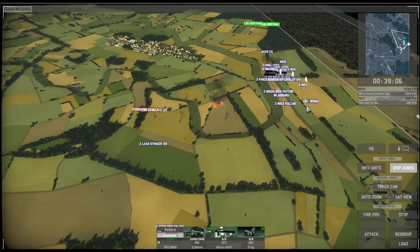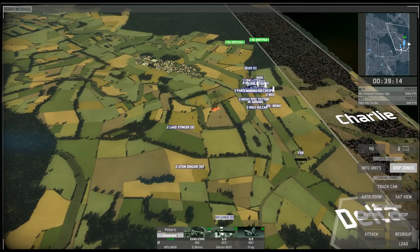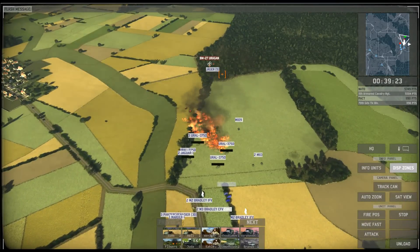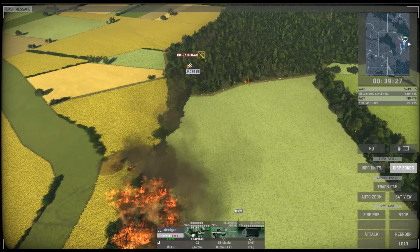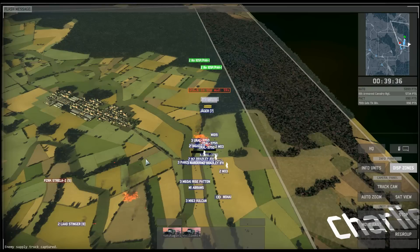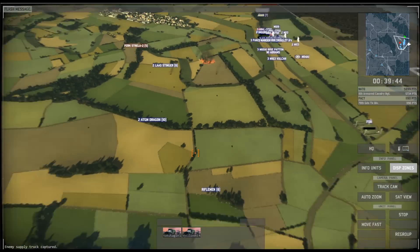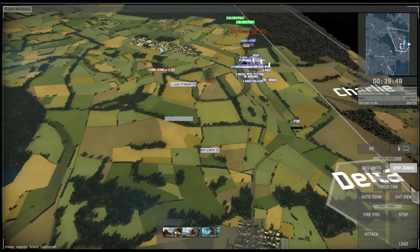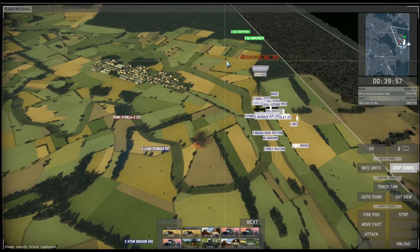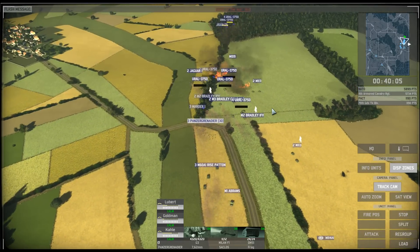The last remaining enemy units are Strela surface-to-air missiles. They are no danger to any of our units but they might get a shot off at the friendly helicopters, so I'd rather take them out if possible. Looks like we found the enemy rocket launcher that has been shooting at us. The last push is rather short - just take it carefully, go around the village, and then make a run for it.